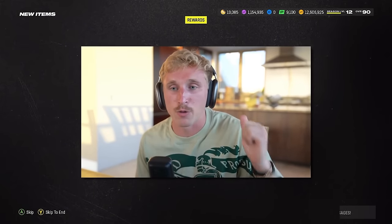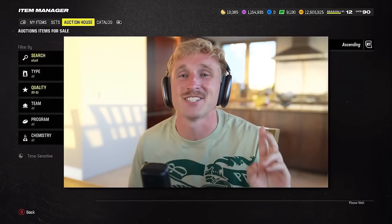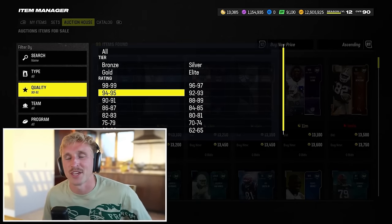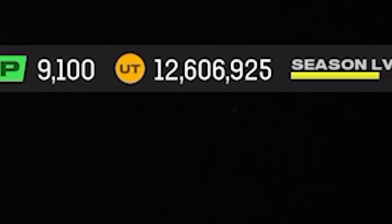You'll notice I don't pick up guys like TJ Watt or Micah Parsons. Number one, they're crazy expensive. But number two, I like the pressure to come from my actual down linemen. I don't really like my linebackers blitzing. Ever since Lurk Artist became a thing, I just drop those guys into coverage — it's more worth it to me. We have 106,000 coins left. I need edge rushers, safeties, and potentially a kicker.